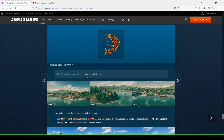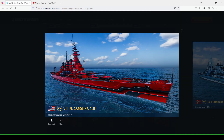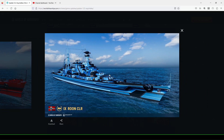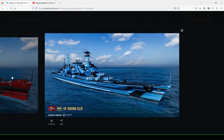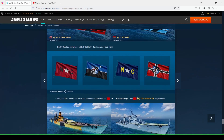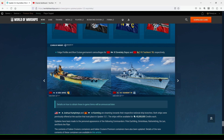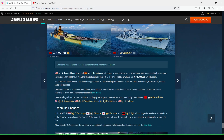The port of Zipangu will be decorated to mark the Golden Week event. The update also brings North Carolina CLR and tier nine Runo CLR ships — their tech specs are similar to the base ships with all modules researched. I don't know why they don't just sell the camouflage separately. Of course, the reason they're doing this is to get players to buy the ship outright, which means spending more money. As far as I know, there's nothing different with the ships except cosmetic differences. Details on how to obtain the Volga Flotilla and Blue Cruiser permanent camouflages for the Sovetsky Soyuz and Tashkent 39 will be announced later.